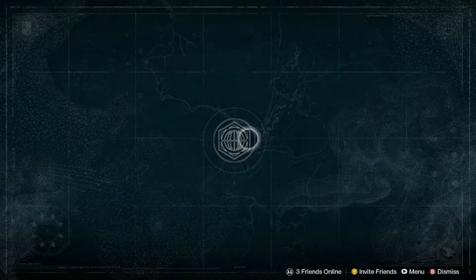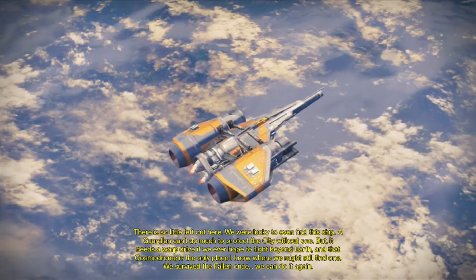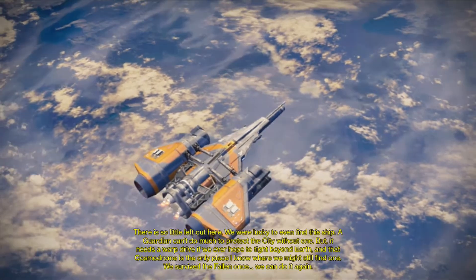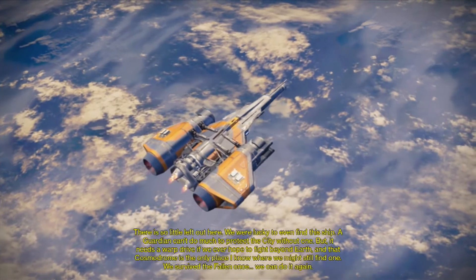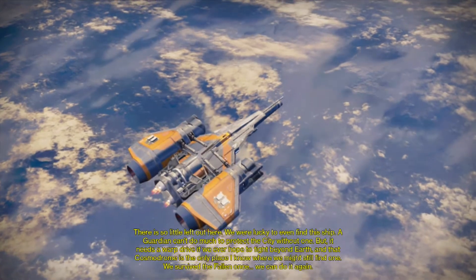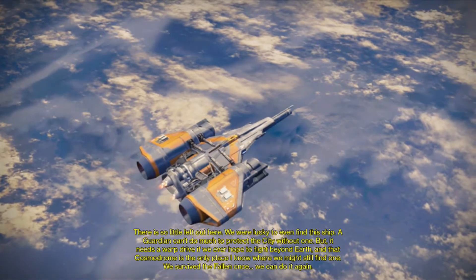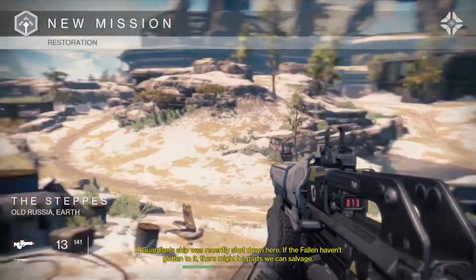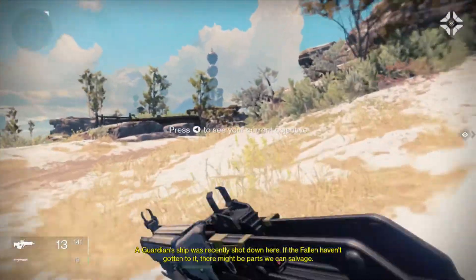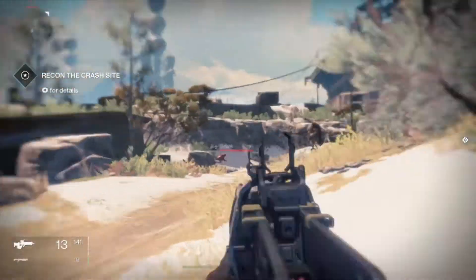Loading up the mission. Story dialogue: there's so little left out here, we were lucky to even find this ship. A guardian can't do much to protect the city with that, but it needs a warp drive if we ever hope to fight beyond Earth, and the Cosmodrome is the only place we might still find one. We survived the Fallen once, we can do it again. A ship was recently shot down — if the Fallen haven't gotten to it, there might be parts we can salvage.